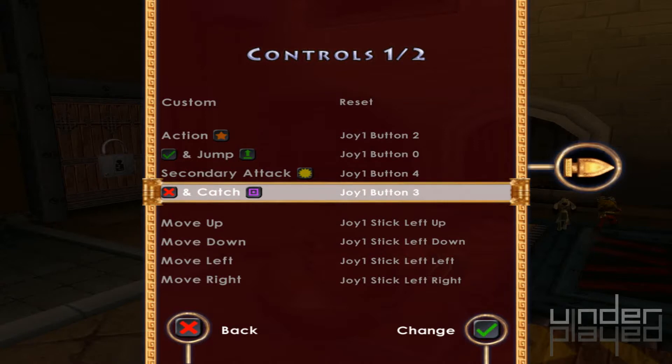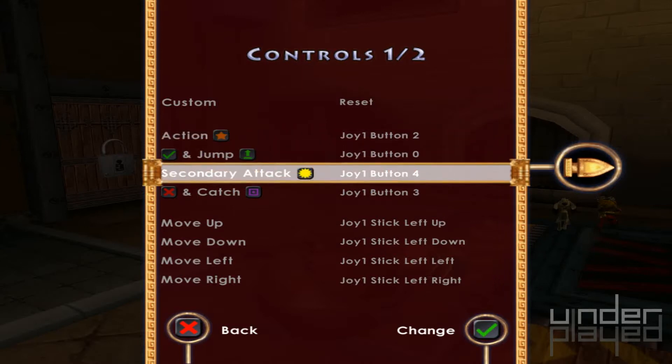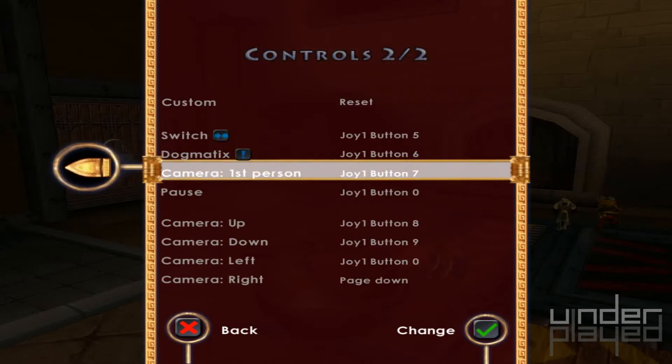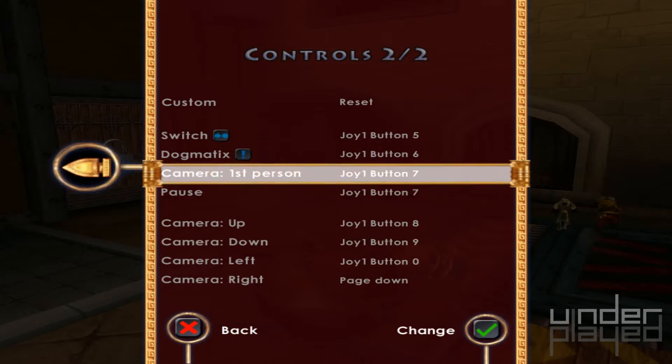Now my action should be that. My secondary attack should be that. That should be that — that looks nice. And then pause will actually be our pause button. How about that? Okay, our first person can be my select button.